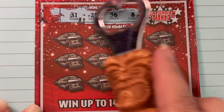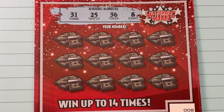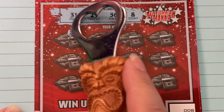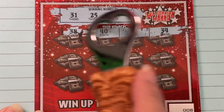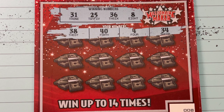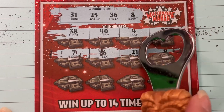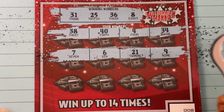This ticket is a little bit gummy, but not too bad. 31, 25, 36, and an 8 — four numbers that we're looking for. Do you see one? 38, 44, or 34? No. Let's try the next row. That was a tease on that row — we got 6, 7, and 9, and we were looking for the 8.